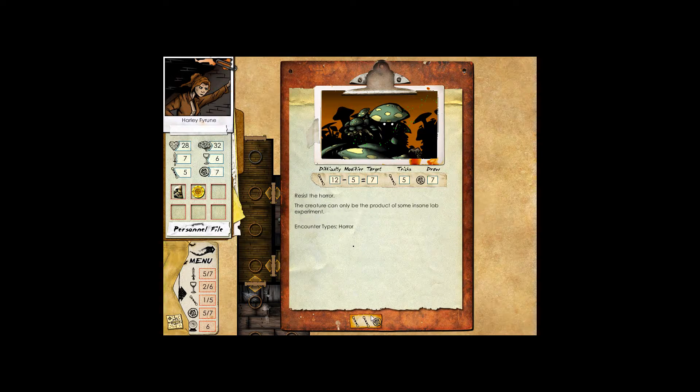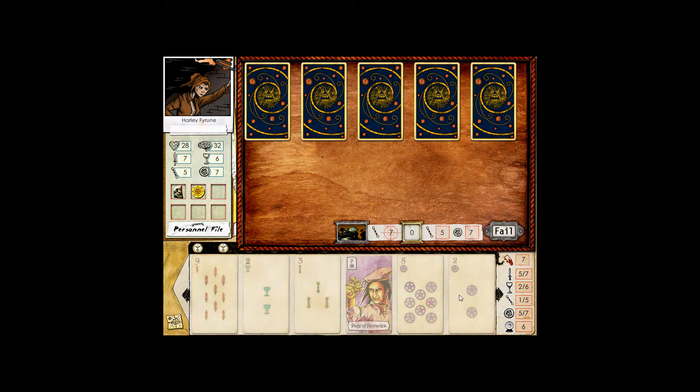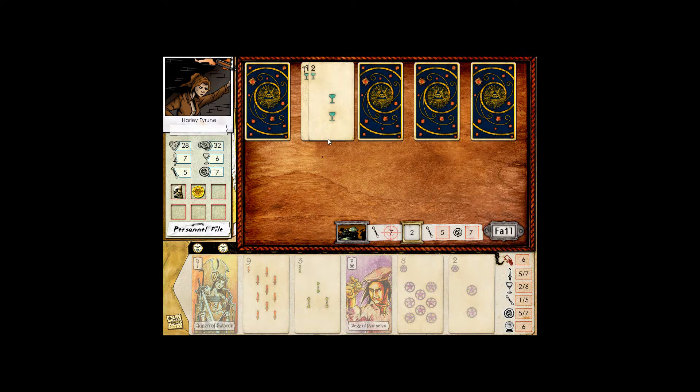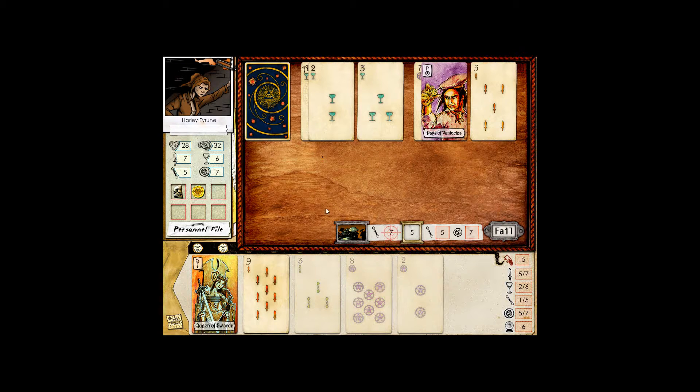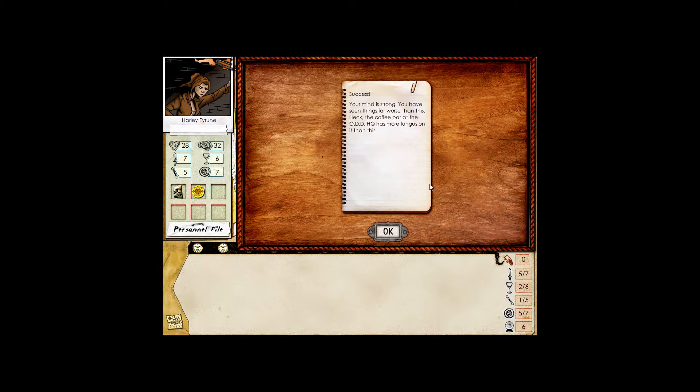Resist the horror. The creature can only be the product of some insane lab experiment. It would have been eight — thank goodness for the plus one wands we have. We have a queen and a page — those are our two highest cards. We get to take the ace with our two. I'm going to play the page — I don't think we're going to win, and I want to reduce the Sanity Loss damage. But we do win anyway. Your mind is strong — you've seen things far worse than this. The coffee pot at Odd Headquarters has more fungus on it than this.